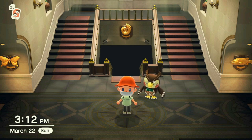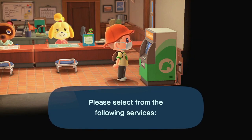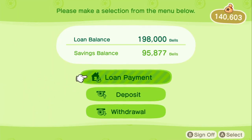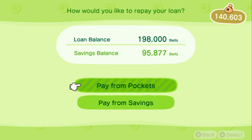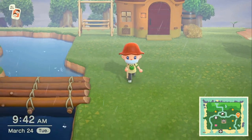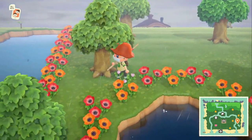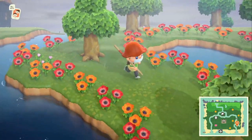After that, make sure you pay off your first loan, which is 5,000 Nook Miles, then go on to upgrade your house. Once upgraded, Nook will tell you that it is time to build a bridge. You get to choose where the bridge is placed, and you have to gather and make a few different DIY items before you're able to place it down.